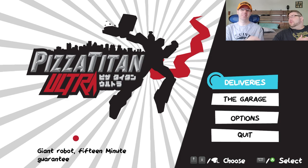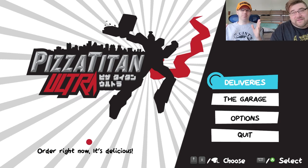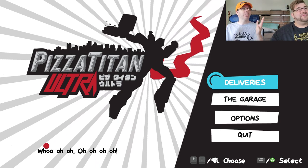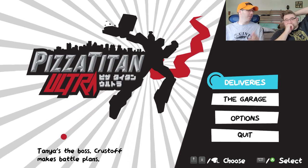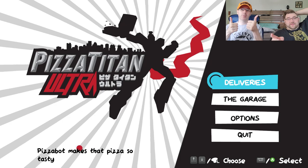You ordered the pizza, so that's on you - you need to pay. Anyhow, that is Pizza Titan Ultra for this week on Pixels. Next week, I'm going to put you in an airplane in Microsoft Flight Simulator and we'll fly over New Jersey and California and go across the world. That's next week - we'll see you then.